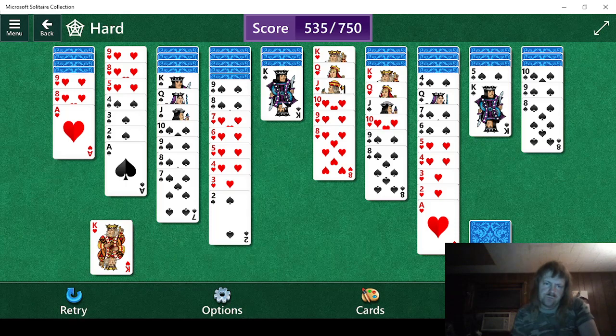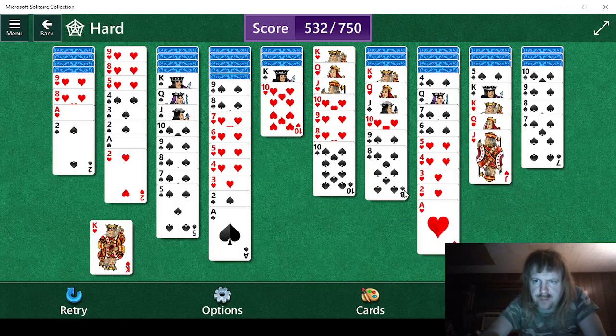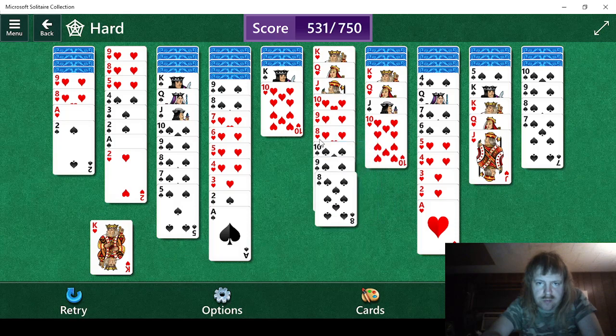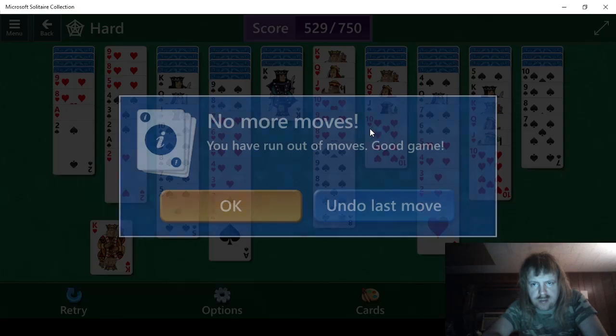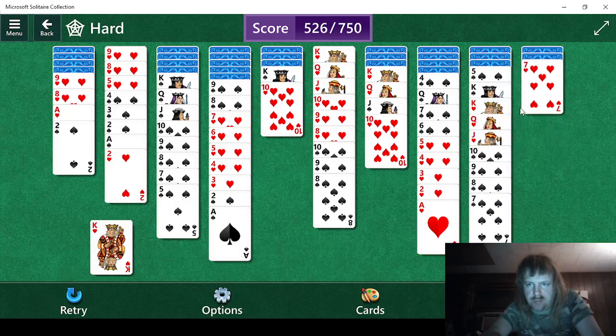So which would we rather have? I think we'd rather have that — we already have a king right there but we don't know what this is gonna do. That didn't do too badly. Let's do that. 10 — we can actually do this and then free up something. I didn't realize we were that close to being defeated. We could do that, but a 7 isn't really gonna help us too much. Probably have to do this again — I'm not seeing a way out.